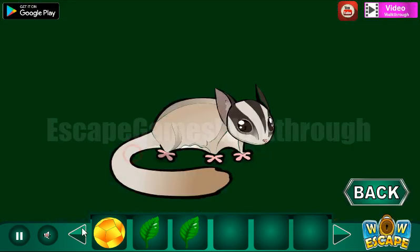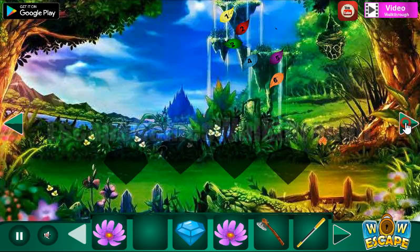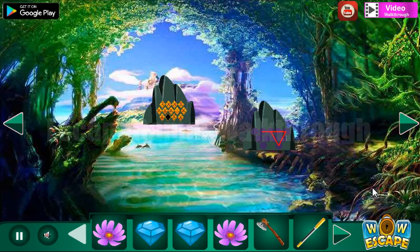Let's feed this lemur with the berry to get the hint: up, right, up, left, down, left, down, down, up, up, down. These directions are used here — for the top row we have up, right, right, up; here we have left, down, left, down; and here we have down, up, up, and down. We've got another gem.